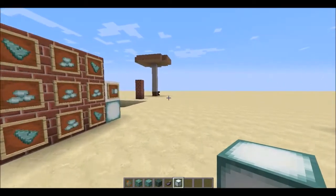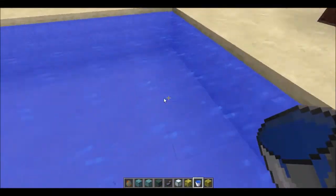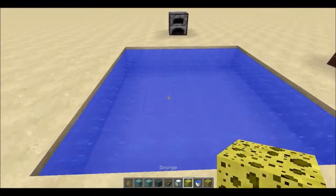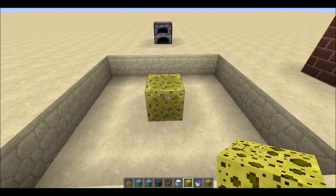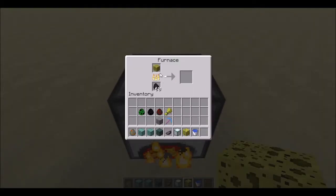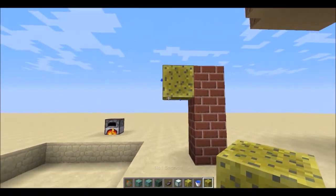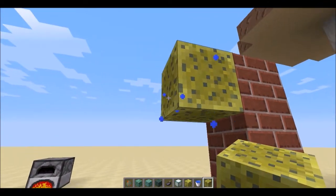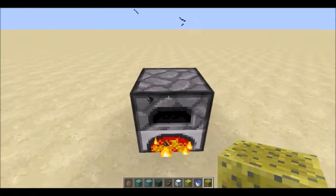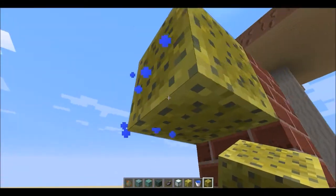Next up is sponge, which has been in the game since the beginning but never had a real use. As soon as you place it in water, it sucks up all surrounding water in about a five-block sphere and creates wet sponge. You can throw wet sponge into a furnace to create dry sponge, or leave it placed and it'll start producing water droplet particles. Also, you can throw stone bricks into a furnace to make cracked stone bricks — previously only obtainable through strongholds and naturally generated structures.